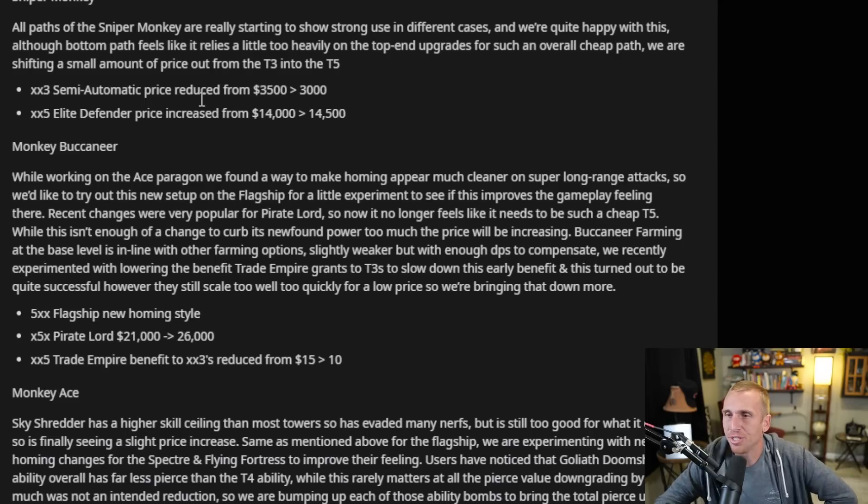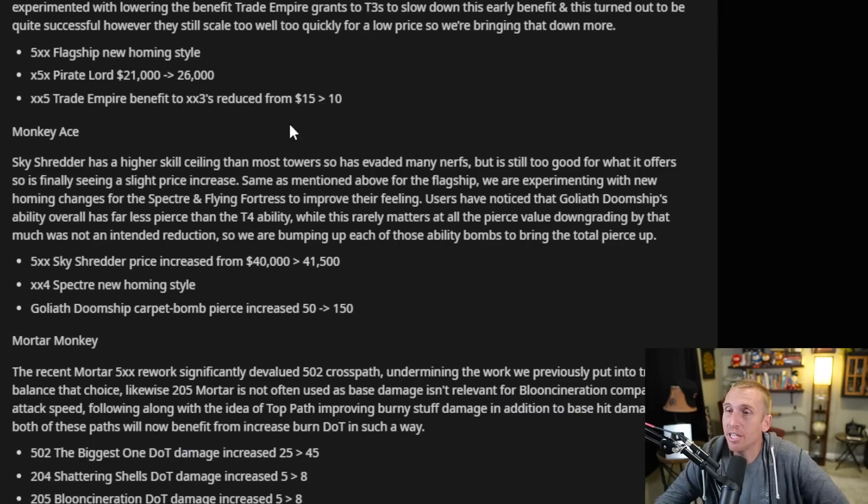This one's a little silly with the Sniper Monkey — the 0-0-3 price was reduced 500, but then they raised it in the Elite Defender. And the Monkey Buccaneer: we knew there was going to be some kind of nerf to the Pirate Lord because he's been on a rampage, pulling down all the MOABs he can and regenerating way too fast. What they did was raise the price from 21,000 to 26,000. I still think that's a pretty reasonable price, and in a few months I'll completely forget it was ever 21,000.